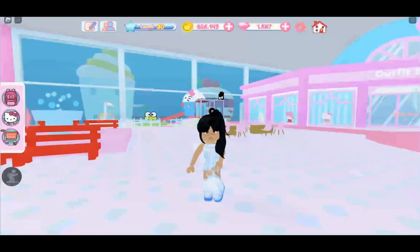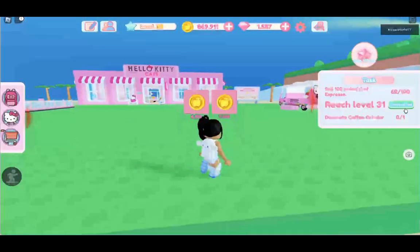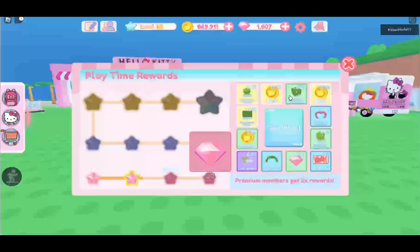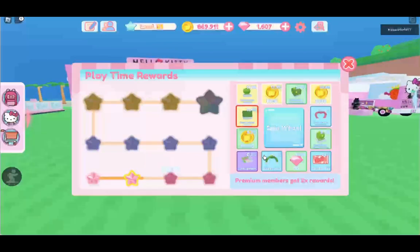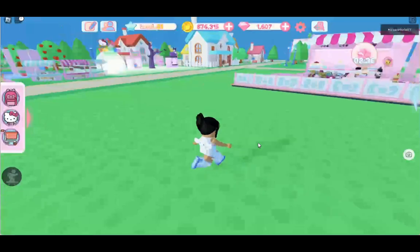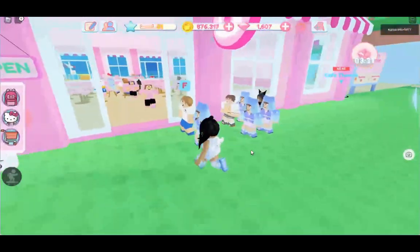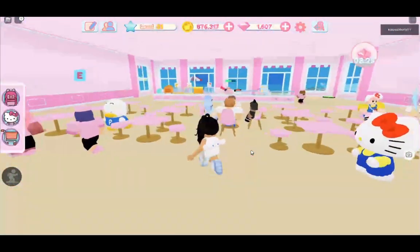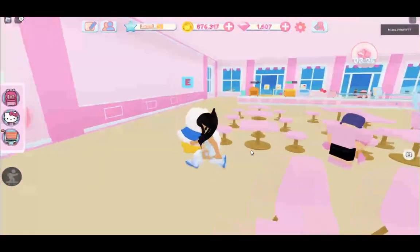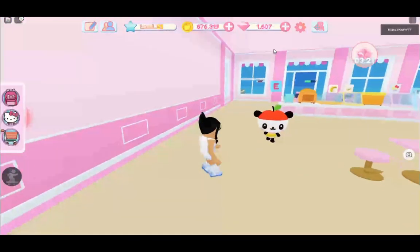Let's go ahead and see how the cinnamon roll looks in my cafe. I'm finally at my cafe. Let me just spin the wheel. I got 5,000 coins — good, because I spent a lot of my money. I'm going to make sure that my cinnamon roll cafe is completely cinnamon roll themed, because we need cinnamon roll everywhere.